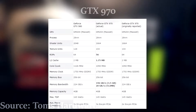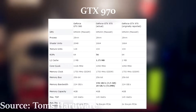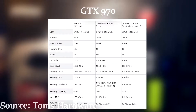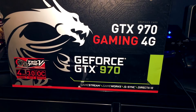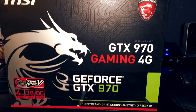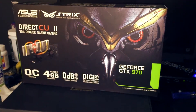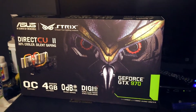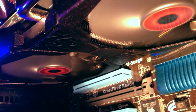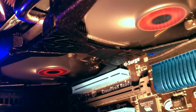Before we start, here are the specifications of this card. As you can see, compared to today's cards, this one still has good specs. Today I will be covering two cards: the MSI Gaming 4G OC GTX 970 and the ASUS Strix 4G OC GTX 970, both running at their stock frequencies. Both are awesome cards and probably two of the best GTX 970s that were released.